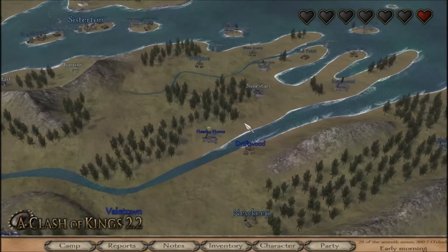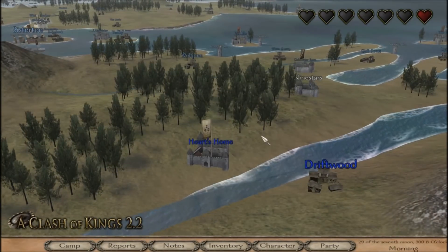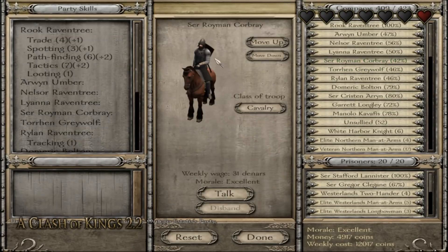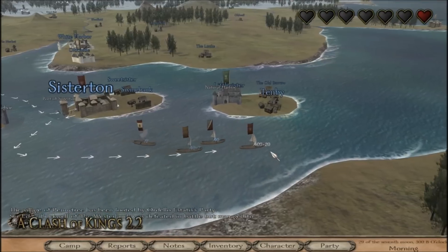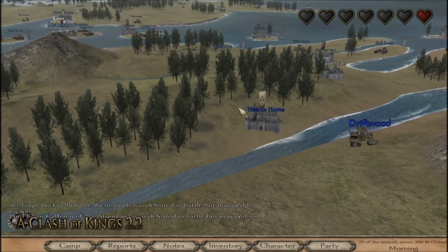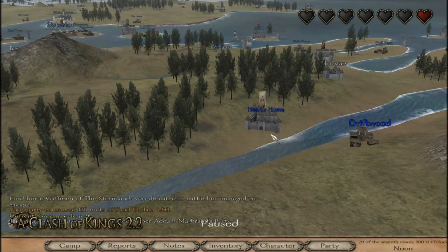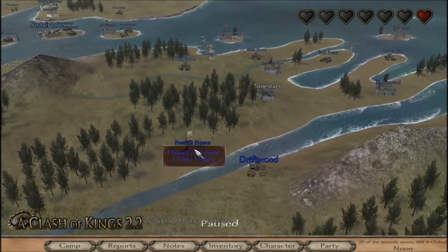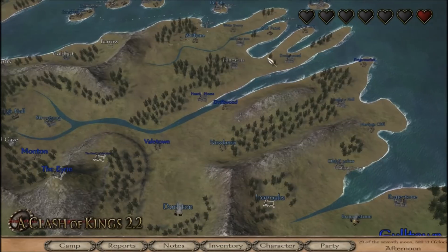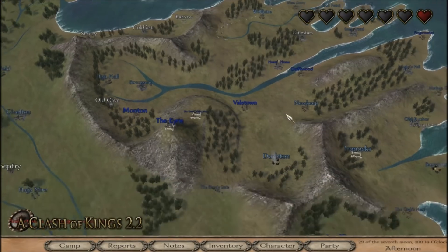I think we'll attack Hart's Home, which is actually - and I feel bad about this - the ancestral home of the Corbrays. Sir Royman Corbray is one of my most loyal subjects, so I feel terrible about attacking his family. But they've made their choice. We won't execute them or anything, but they may have to surrender and bend the knee before we consider giving that back to them. We hold pretty much everything north of the river, except for Hart's Home, so that'll be a nice strategic capture.